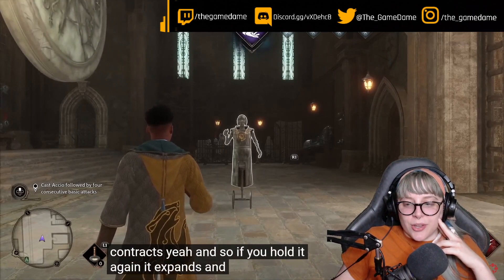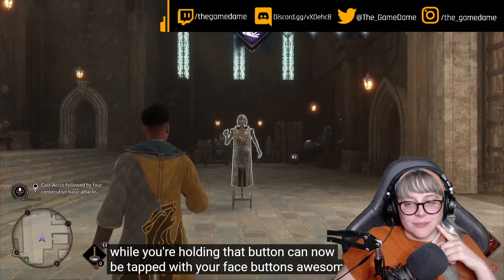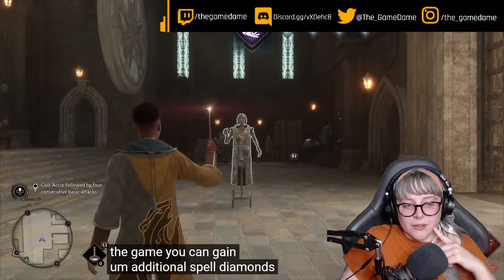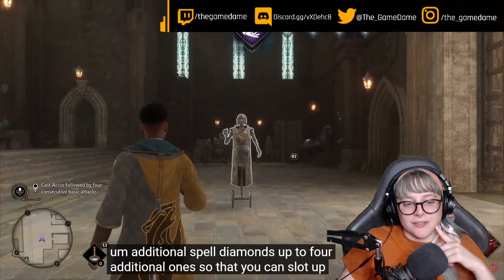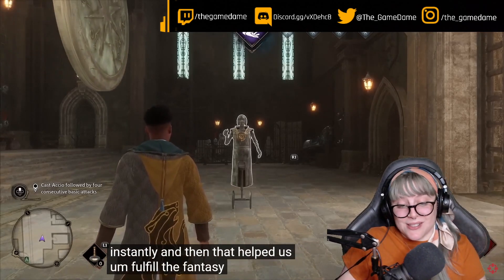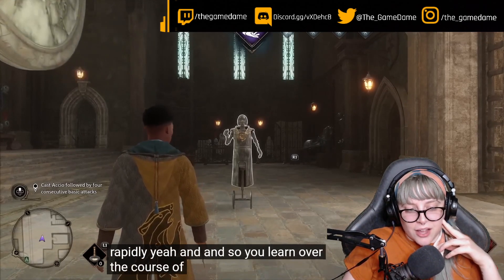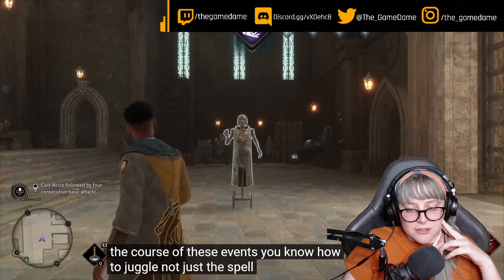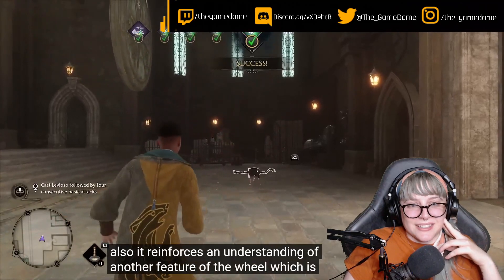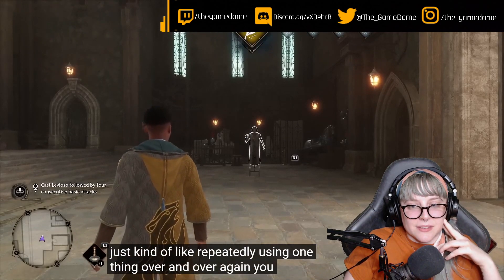You hold R2 down and then press a face button to cast a spell. Over the course of the game, you can gain additional spell diamonds — up to four — letting you slot up to 16 spells accessible pretty much instantly. That's a lot of spells to juggle. There are also cooldowns on spells to make sure you're not just repeatedly using one thing over and over.